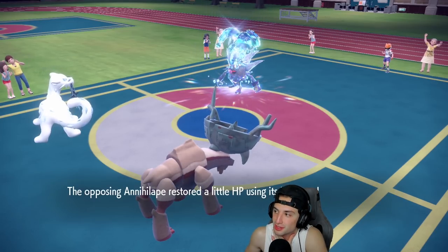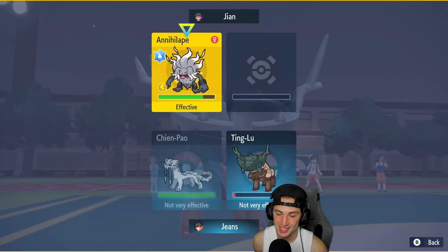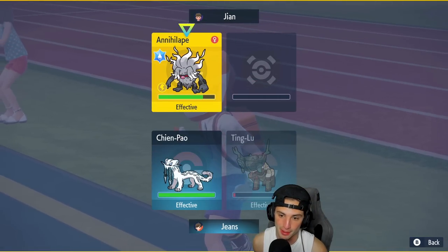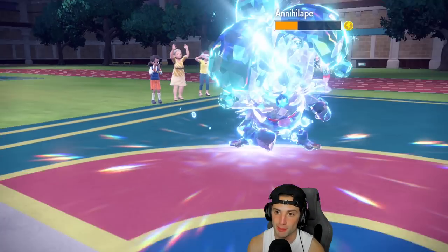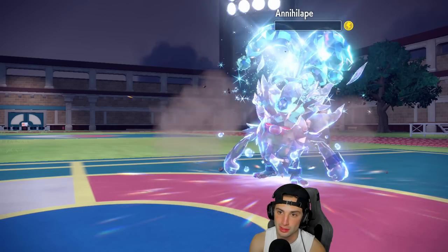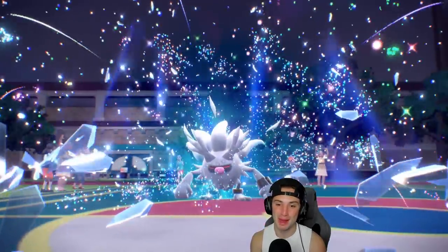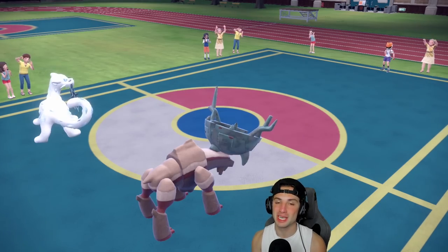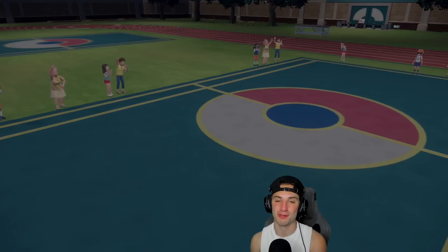Do I go for Fissure or keep it classy with Stomping Tantrum? I say keep it classy — we should still do decent damage. Stomping Tantrum comes out and brings Annihilape low. We go for Stop and it KOs! That Annihilape was terrifying — everybody knows it's an OP Pokémon — but we paralyzed it and kept things under control. 2-0! Let's go!